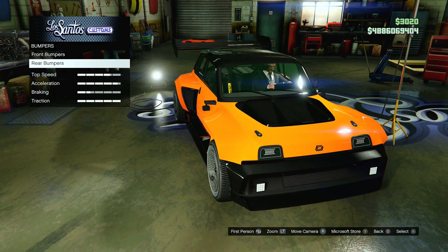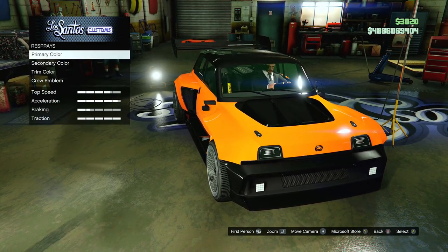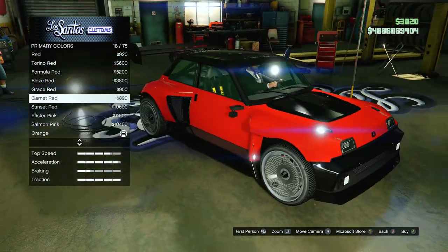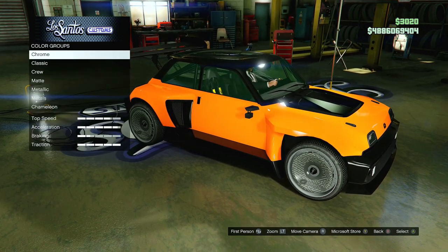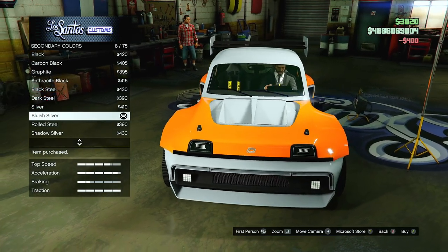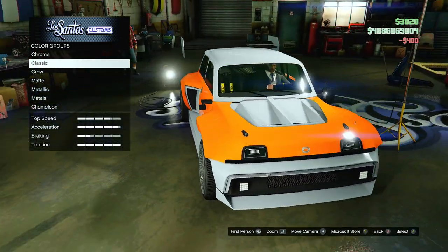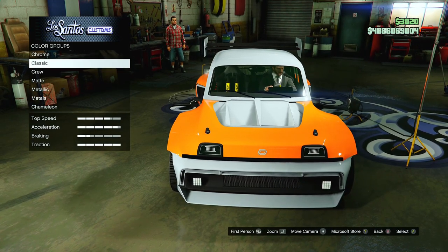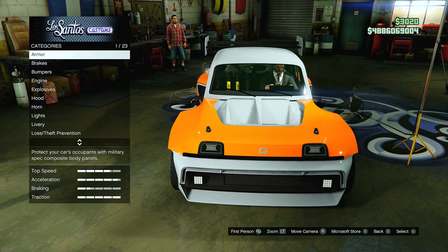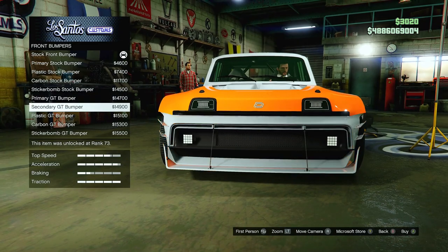We're going to find our secondary and primary colors and make sure neither one is the same. This is the primary color right here. It does have a secondary — the secondary covers everything else. We'll start with white and orange. You guys know the difference between each one. Let's go back up to our bumpers.